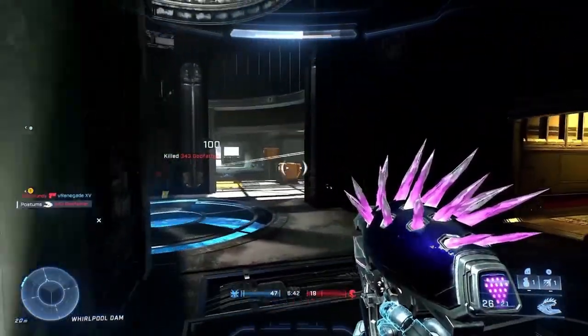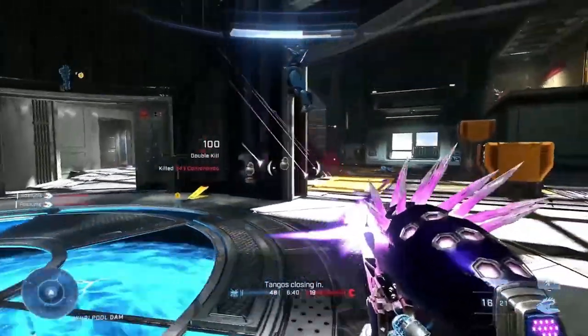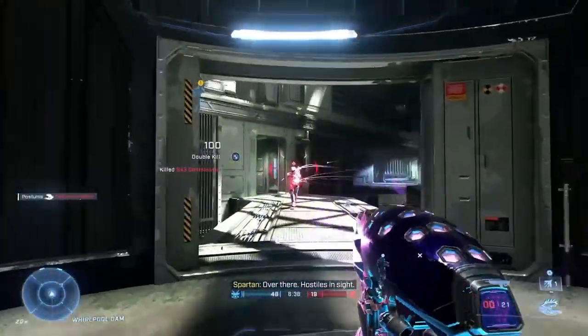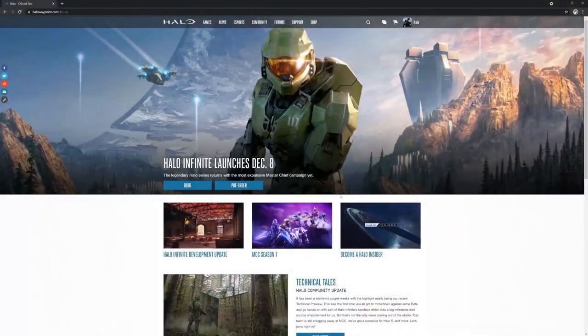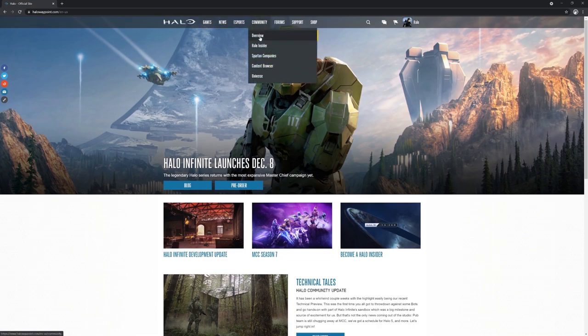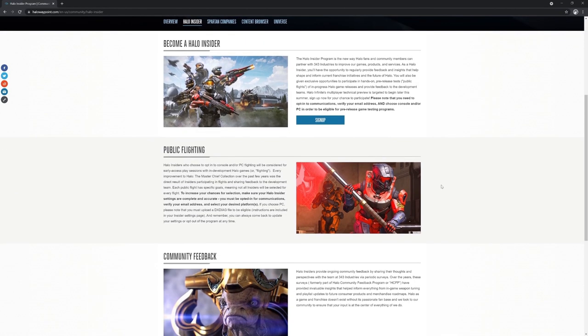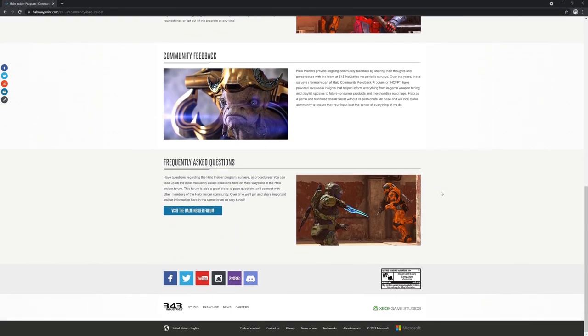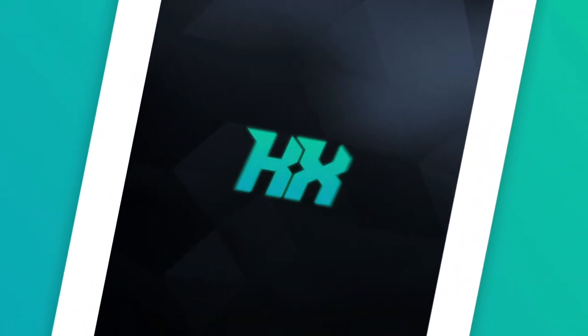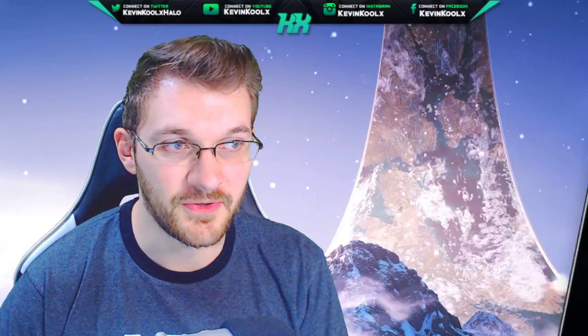A lot of people sometimes don't follow all the directions, so the step link will be in the description of this video to make sure your insider profile is properly signed up for the Halo Insiders flight — all signed up and ready to go for September 13th. Also make sure if you updated your console or got a new one, or if you updated your PC recently, to update your DX Diag file as well, so you get a chance to jump in and play some Halo Infinite.